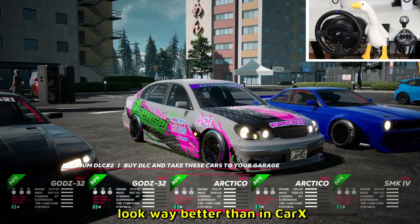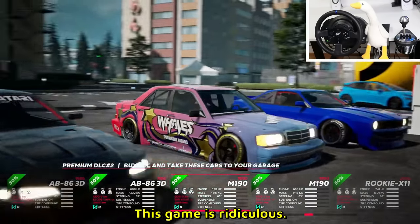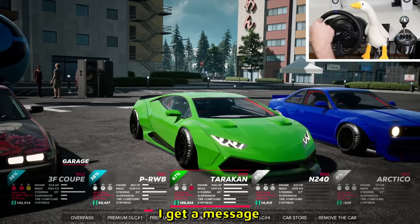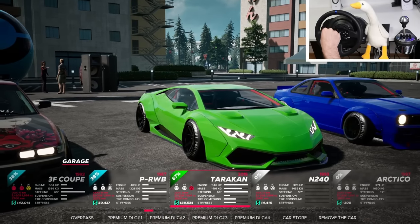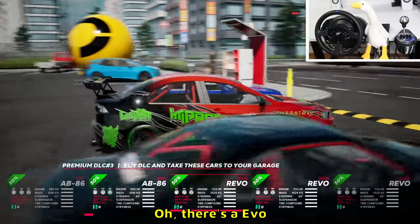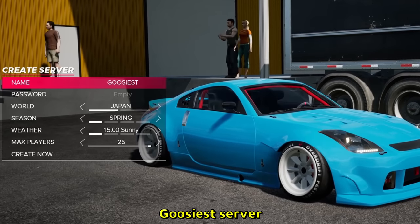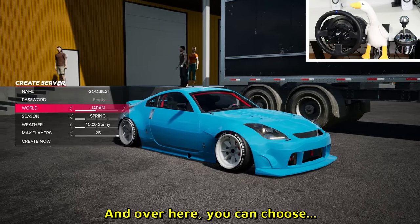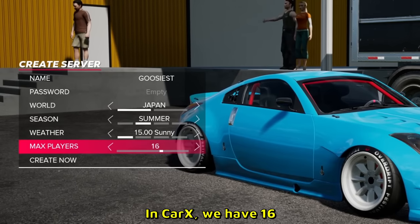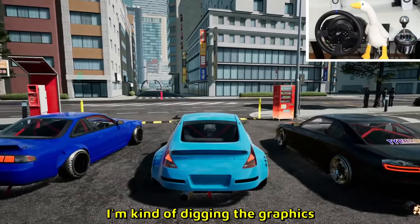Yeah, the trees in this game look way better than in CarX. Unlike CarX developers, these developers — when I email them I get a message the same day or the next day. There's a Supra with the Goosey logo, and there's an Evo. Server died, let's make our own server. Over here you can choose JDM or America, and you can match players — in CarX we have 16, in this game we have 25. I'm digging the graphics.